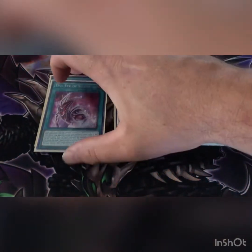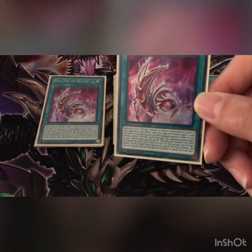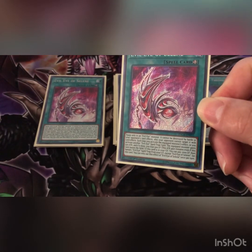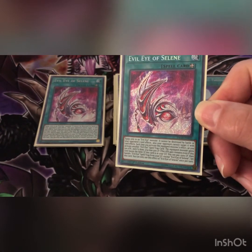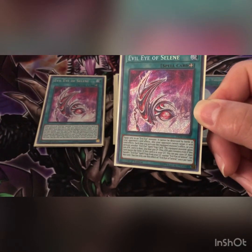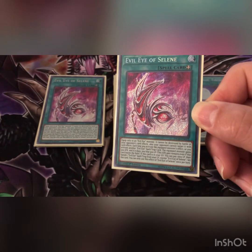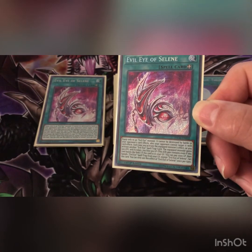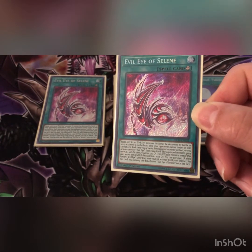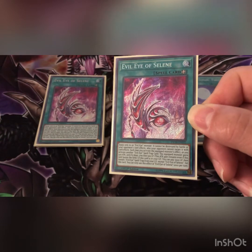I personally run three Evil Eye of Selene — you want to see this card. You can equip this to an Evil Eye monster; it cannot be destroyed by battle or your opponent's card effects, they can't be targeted and they can't be destroyed. You still take damage if they're higher, but the monster does not leave the field. Also your opponent cannot target it with card effects. Each time you activate a quick monster effect or activate a monster Evil Eye spell or trap, the equipped monster gains 500 attack, and if it does you lose 500 — that's why we play Spooky Dogwood.